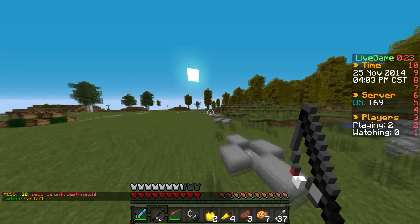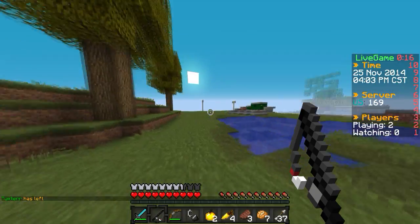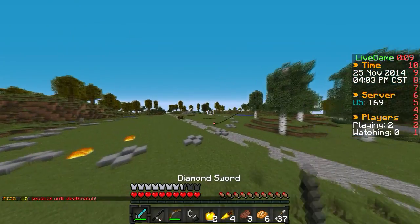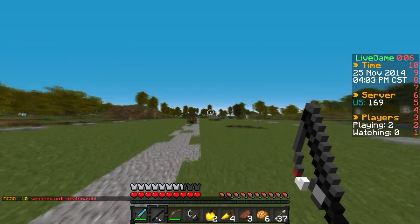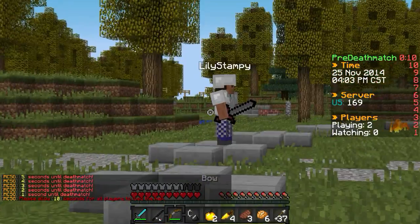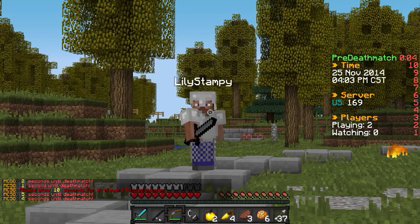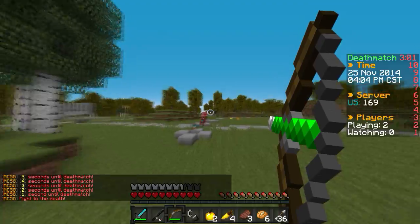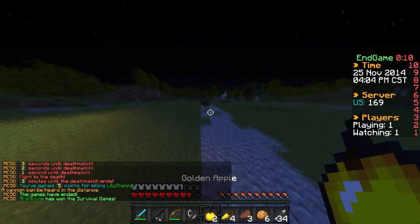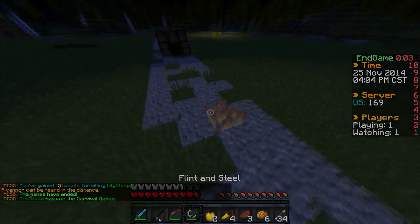No one's behind us — we'll just wait out until deathmatch. I don't feel like going around looking for him. We'll camp here and wait a couple seconds — 10, 9, 8, 7, 6, 5, 4, 3, 2, 1. Best of luck, dude! He doesn't have a bow — going in for melee now. There we go! Thank you all so much for watching this episode of the Minecraft Obvious. If you enjoyed, remember to leave a like and I will see you all later, bye bye!